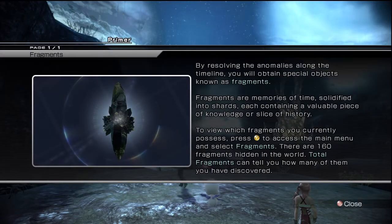We discard a fragment. By resolving the anomalies along the timeline, you will obtain special objects known as fragments. Fragments are memories of time, solidified into shards, each containing a valuable piece of knowledge or slice of history. To view the fragments — there are 160 fragments hidden in the world. Total fragments can tell you how many of them you have discovered.